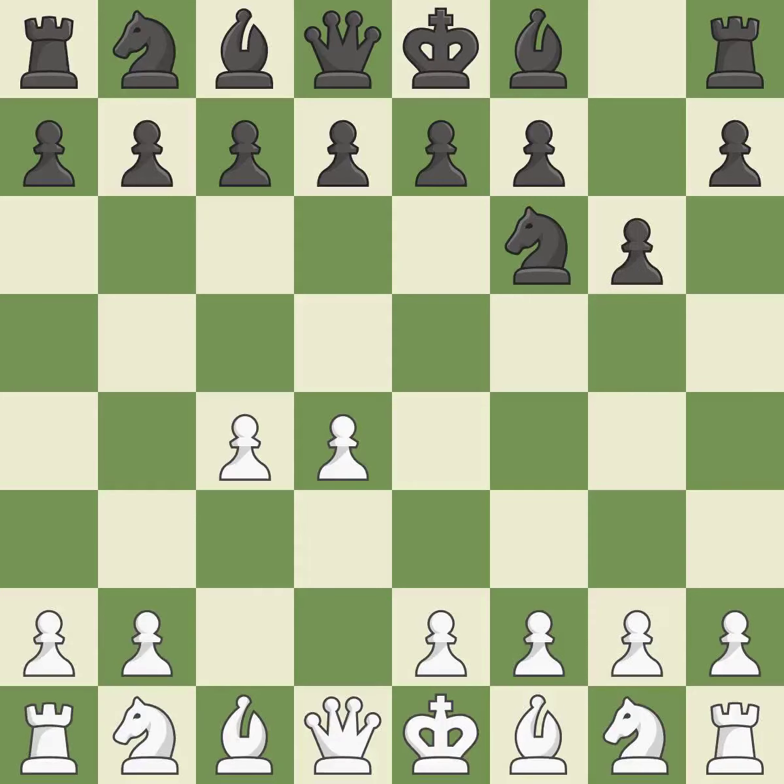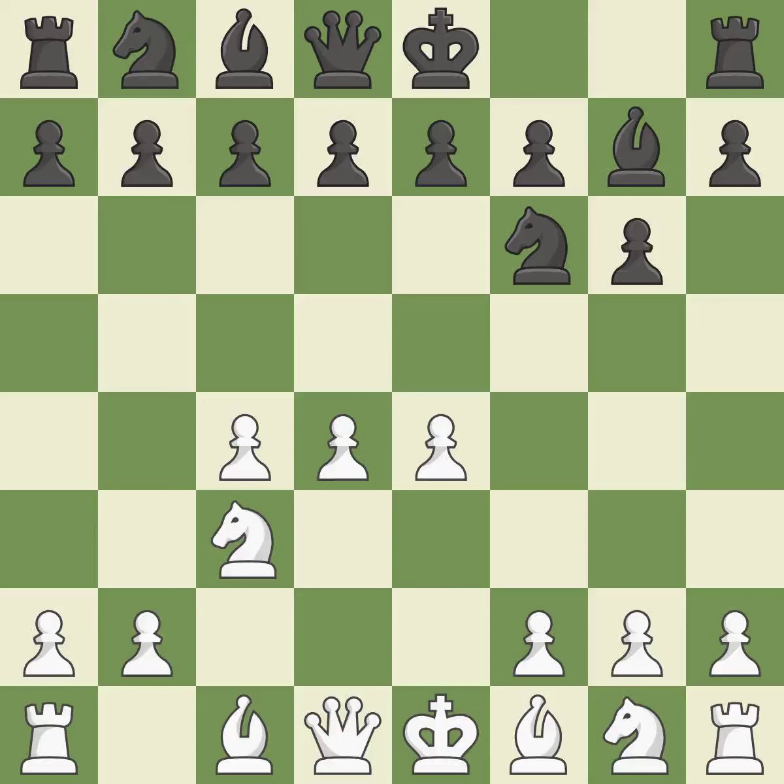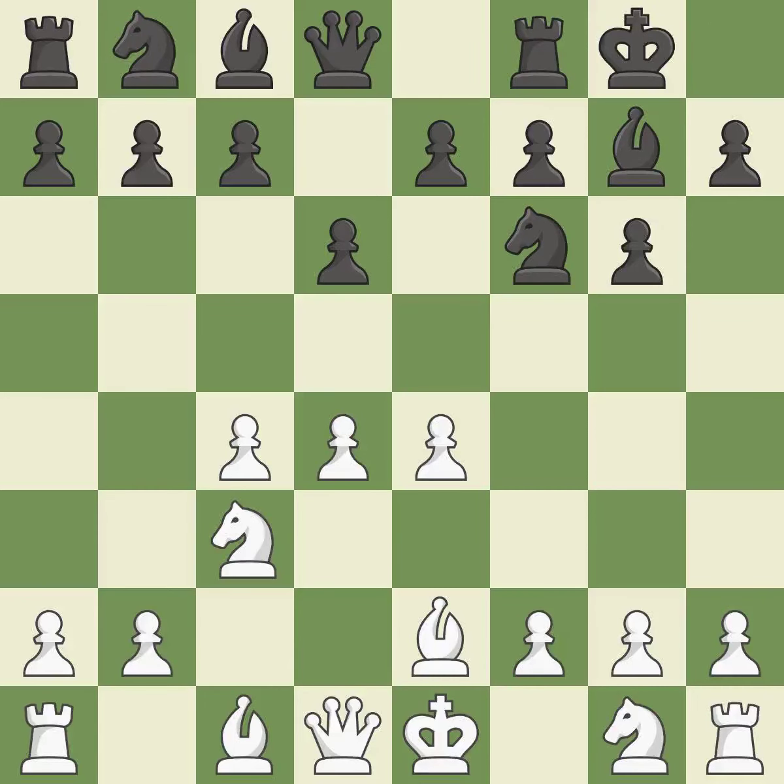With the help of the King's Indian Defense, white can get ready to develop the bishop to g7 and create a powerful center that black will later try to damage. Nc3 prepares the e2-e4 pawn push and helps control the d5 square. The fianchetto move Bg7 places the bishop on the long diagonal. e4 takes full control of the center. d6 controls the e5 square and allows the light-squared bishop to develop. Be2 develops the light-squared bishop and prepares to castle kingside. Castling gets the king out of the center and activates the rook.